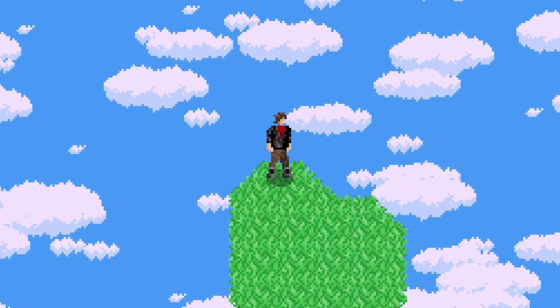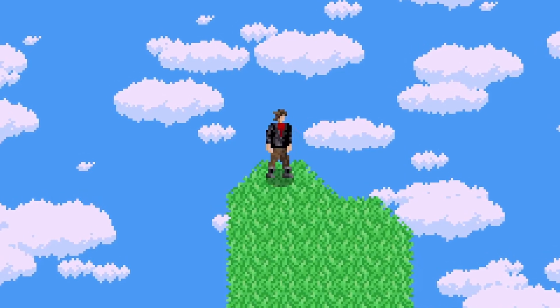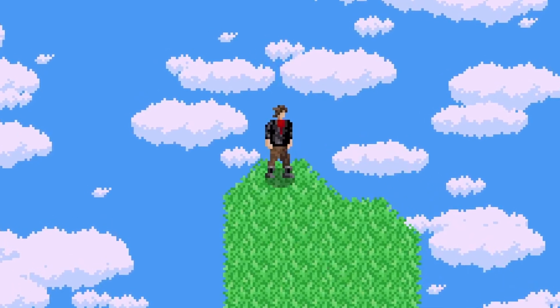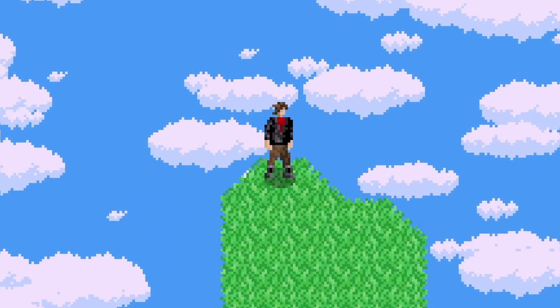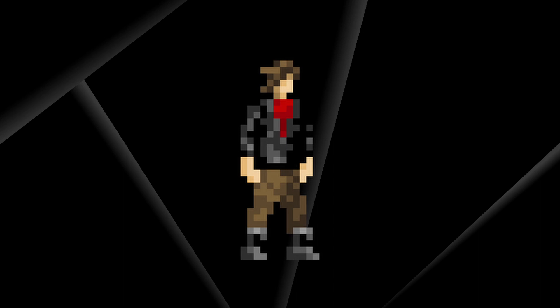His clothes are generally quite dark to contrast well with the bright environment. My goal was to make him look like a relatively normal person so that he's easier to relate to. I definitely changed some aspects over time, but for the most part this process was very smooth, and I was satisfied with my idea. I then made some pixel art to represent these characteristics, and slightly animated them to make an idle animation.